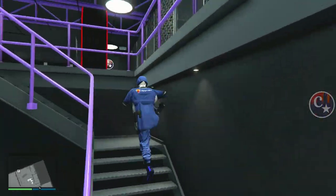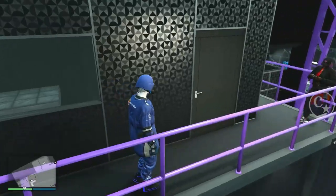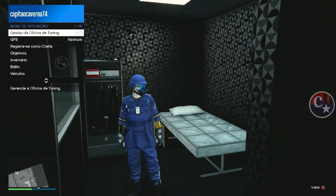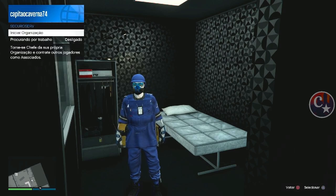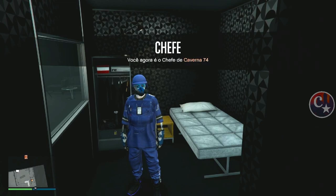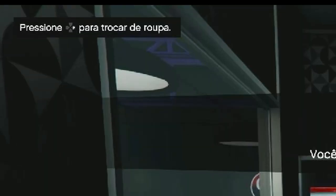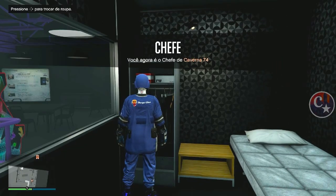Para quem tem a oficina de tunagem, a gente vai vir no nosso guarda-roupa. Primeira coisa: vamos registrar como chefe do seguro-service. E quando a gente chega aqui para trocar de roupa, aparece a setinha da direita — é isso que a gente vai fazer. Ok?